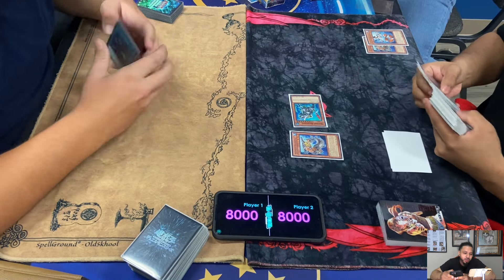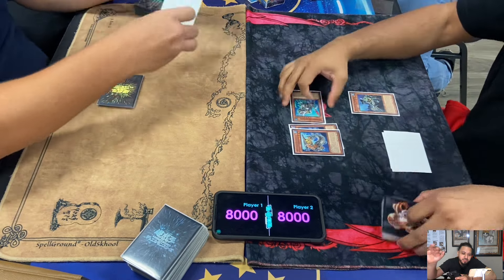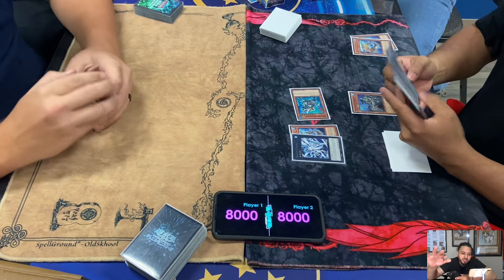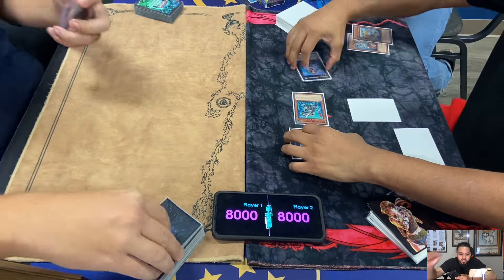Lowe's special summons TS by discarding Pike, Normal Summons Abyss Pike, discards Gundy. Pike searches Marksman, and Gundy special summons another Abyss Pike. But Abyss Pike's search effect is only once per turn.